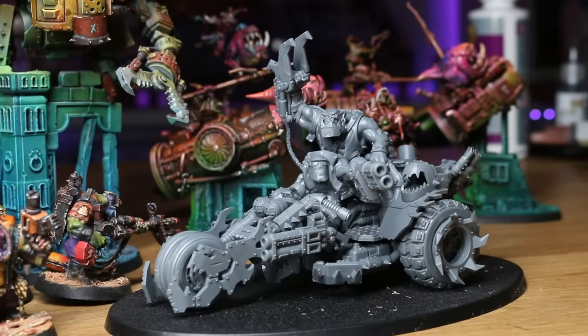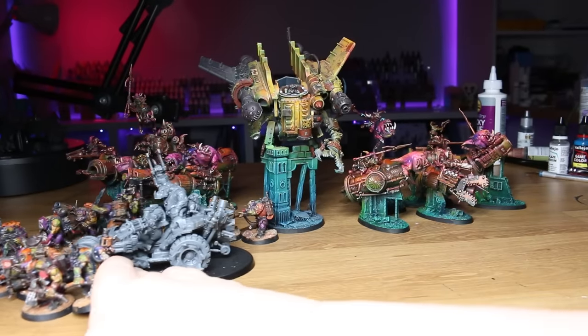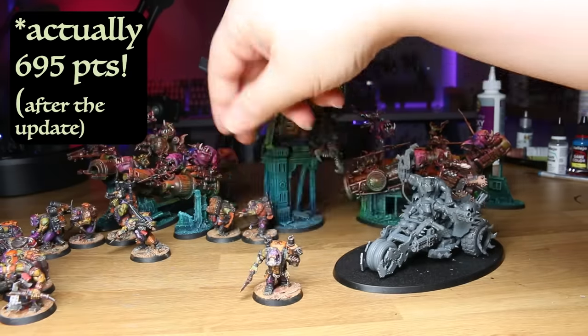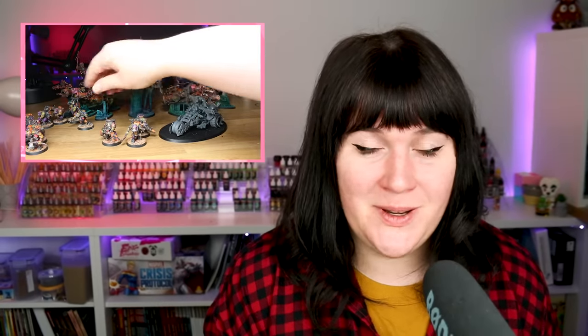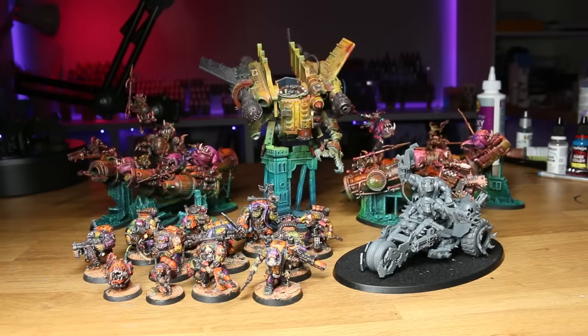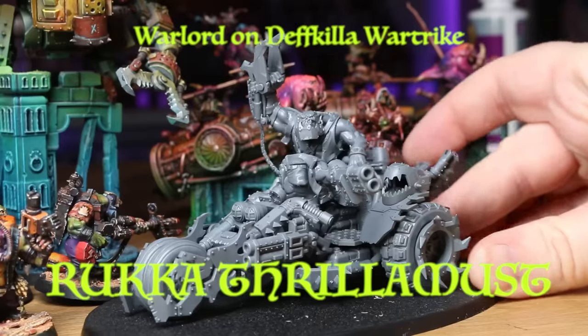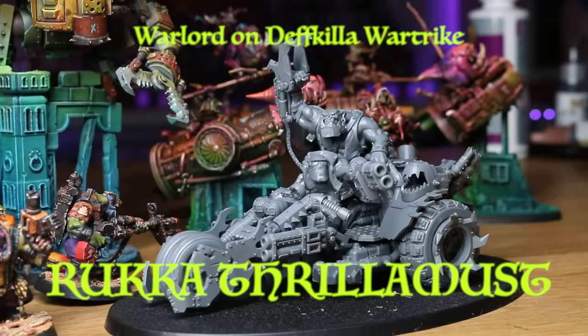Using the detachment rules for Cult of Speed brings our army up to exactly 750 points, which will be the point limit for our first Warhammer 40k game. As I was putting this list together, I was thinking it would be cool to have the lore of this army be that it's sort of two armies. The Grot Air Force needs to hire some orc mercenaries because they don't have any ground troops of their own, so they hire an orc biker gang from the local planet — led, of course, by our new orc warlord on Defkilla Wartrike, who I think is going to be named Rukka Thrillamust. Big boss Thrillamust is the leader of a local orc biker gang who needs air units, so he thinks this alliance with the Grot Air Force would be a good tactical decision.